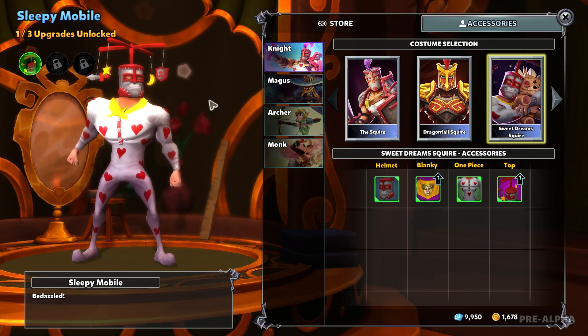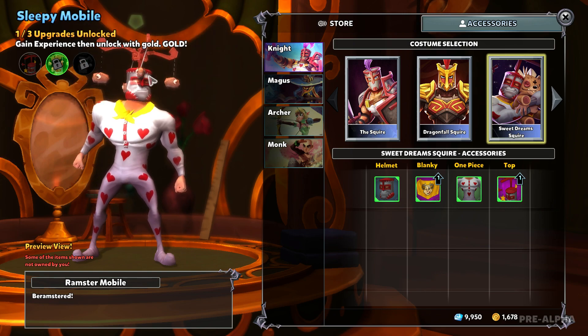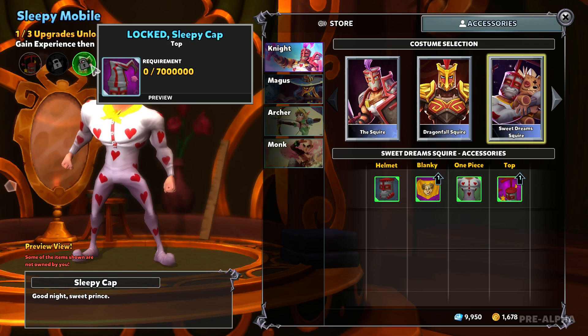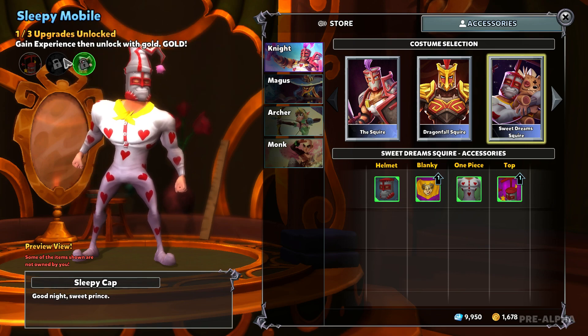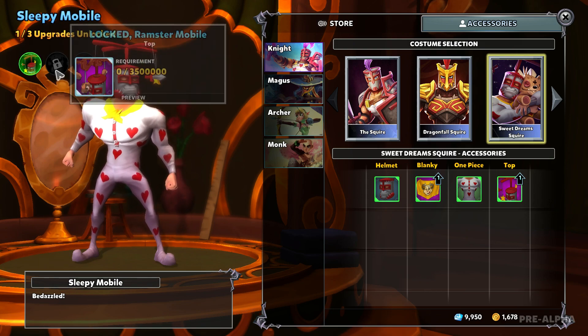And we have the Sleeper Mobile helm. You see the sword, shield, star, and a banana — it's not a moon, it's a banana. And then we have Ramsters floating around. And then finally we have the nightcap, the sleepy cap. Goodnight, sweet prince. Fantastic. I like this the most. It's too cute, I cannot.